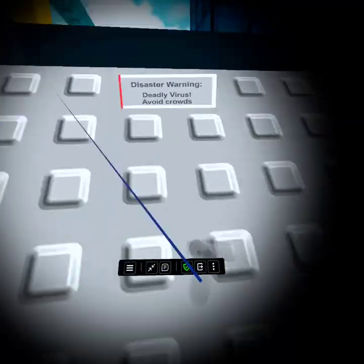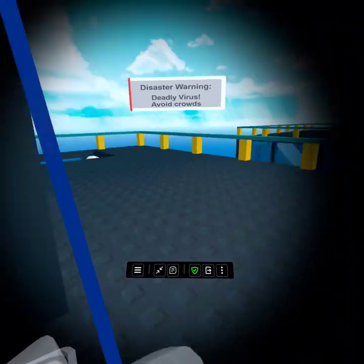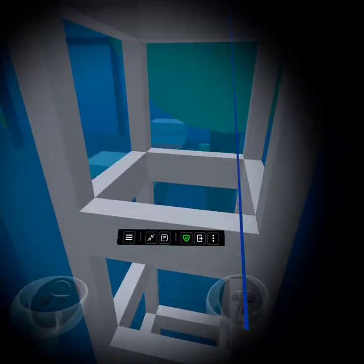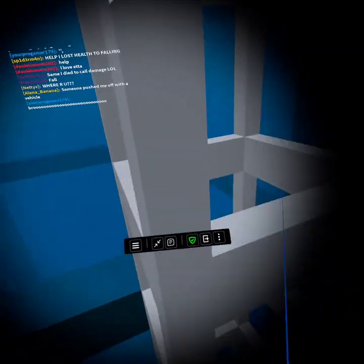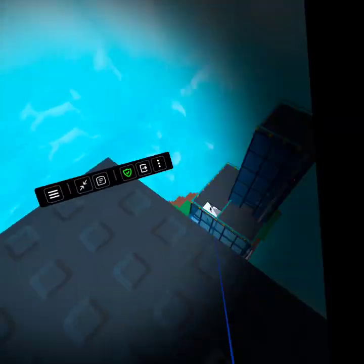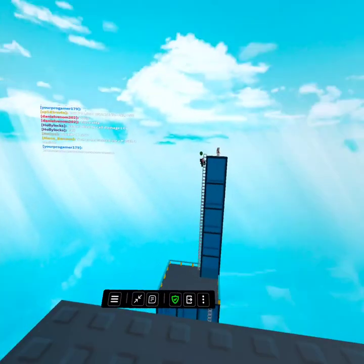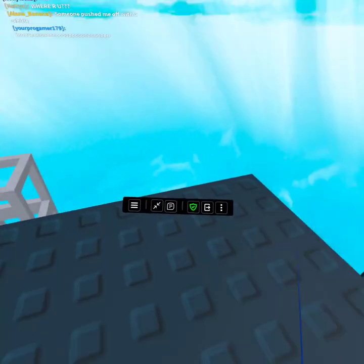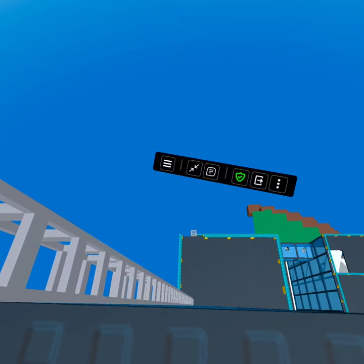Deadly virus — avoid crowds. Okay, how do I tell if someone has the virus? How am I going to tell? I'll just climb up there. I might be sitting on the roof because there won't be thunder to strike it down. But if someone does come up, I think there is fall damage in this game, so I might die if I try to jump off. I can't really climb down because then I'll be near them and get the virus. I hope no one comes up. I hear coughing — someone coming. Okay, no one's coming.